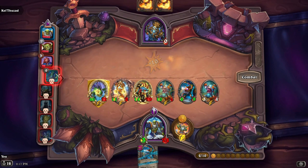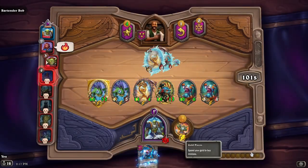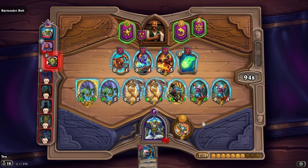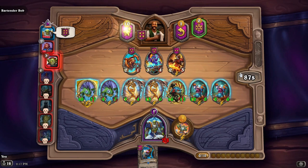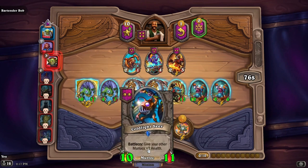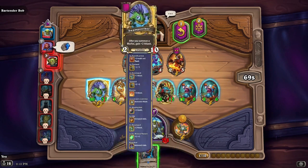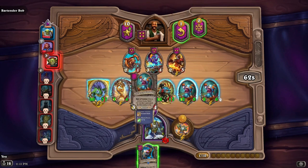We only got plus two, plus two that time because Mercules didn't kill anybody. We're down to our last three. We should be getting plus four, plus four, and then if these two guys kill somebody that's another plus four, plus four — so hypothetically this guy could get plus eight, plus eight. I'm gonna get rid of him so he can come out. Once I have a golden minion, keeping one extra copy feels weird to me.